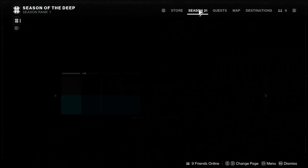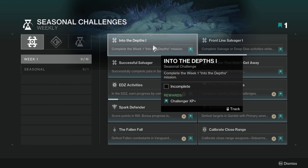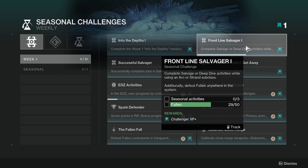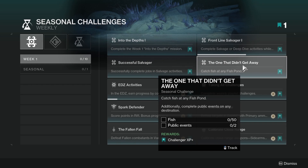They did talk about seasonal challenges. Season 21 comes with new challenges — Season of the Deep of course. For week 1 we've got Into the Deep 1: complete the week 1 Into the Depths mission, which I still need to do. Frontline Salvager: complete salvage or deep dive activities while using arc or strand subclass, and additionally defeat Fallen anywhere in the system — so we need to do 3 seasonal activities and defeat 50 Fallen. Successful Salvager: successfully complete the jobs in salvage activities. And The One That Didn't Get Away: catch a fish at any fish pond and complete public events on any destination. Wait — there's a fishing activity now in Destiny 2?!